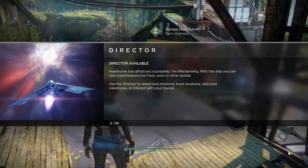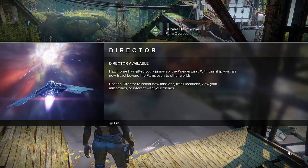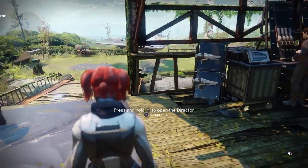Director available. Hawthorne has gifted you a jump ship — the Wanderwing. With this ship, you can now travel beyond the farm, even to other worlds. Use the director to select new missions, track location, view your milestones, or interact with your friends. Will do.